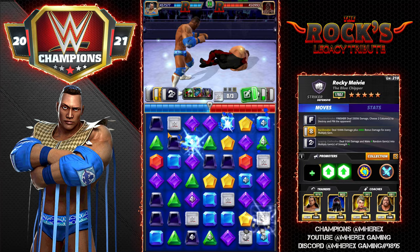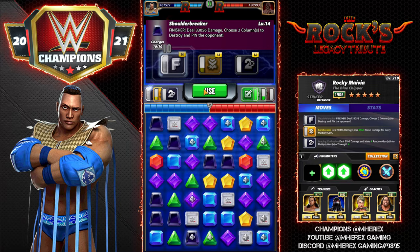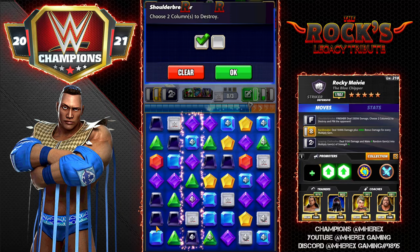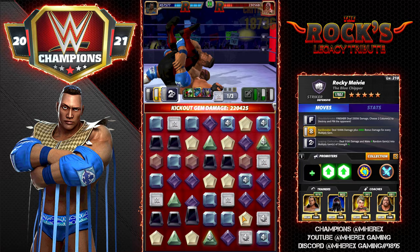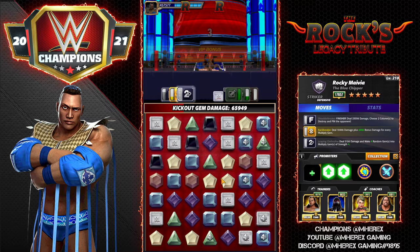We're going to want to pick ones with black or yellow in them, preferably black. Seven — that'll get us closer to reloading. Decent damage — 220k. Vader can't kick out.